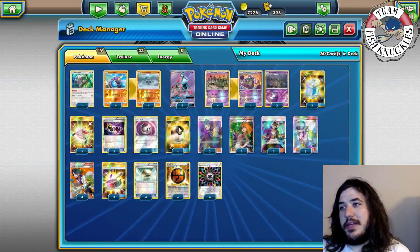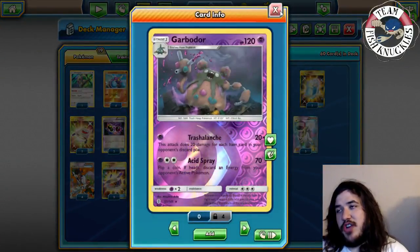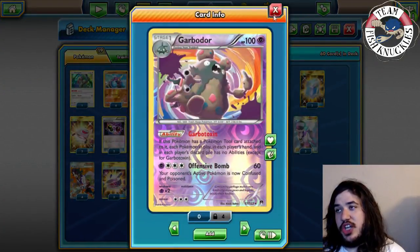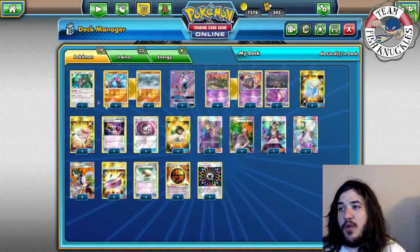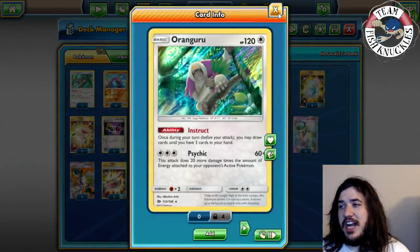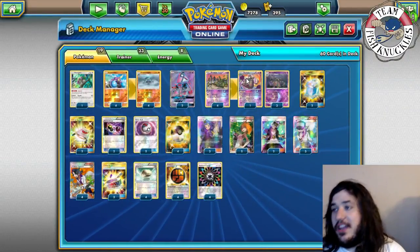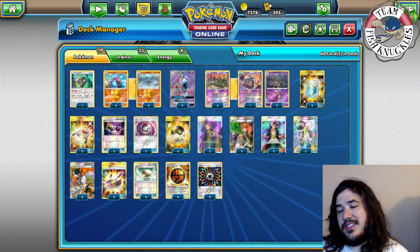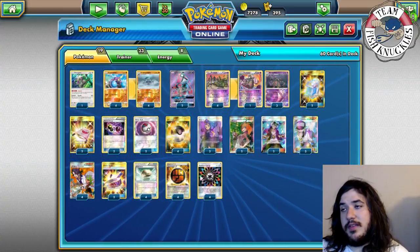We're partnering with Garbodor. Garbodor's Trashalanche is just so broken - if you can play it in your deck, why not? The Garbodor with Garbotoxin shuts down abilities, which is still a really good factor. We're playing a 4-4 line to stay super consistent. One Oranguru for draw support, and even though we have Garbotoxin, some rounds you're not using it, so Oranguru is still good early and late game.